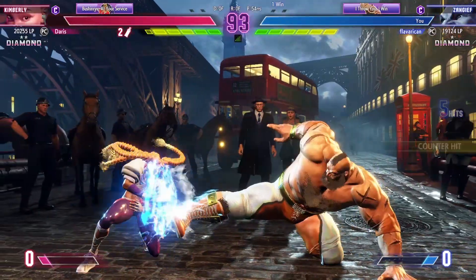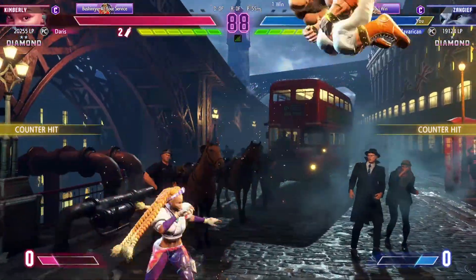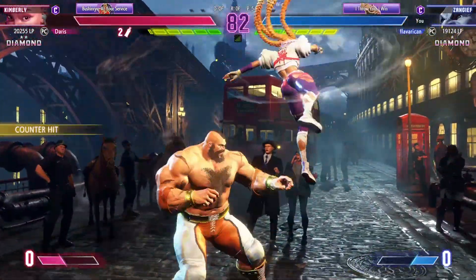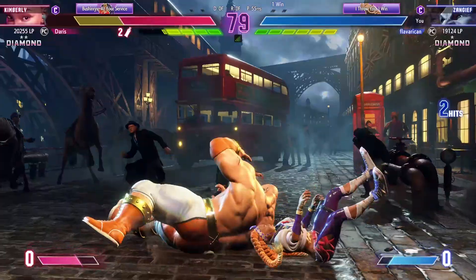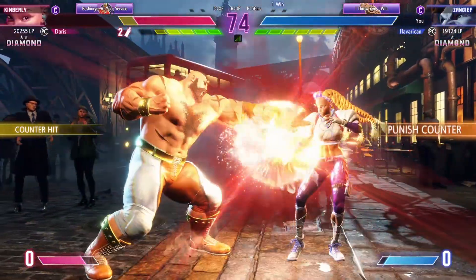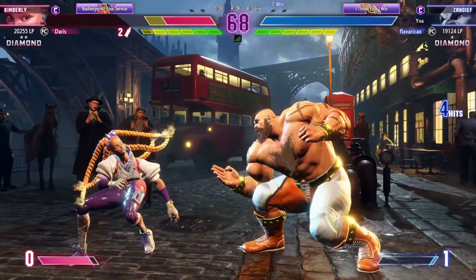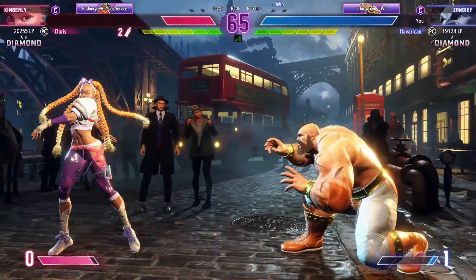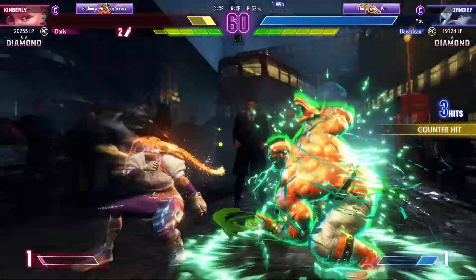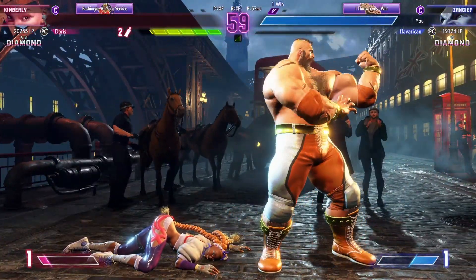Jumps up. Anything that happens early in the round will set the table for the rest of the fight — both fighters have plenty of health. Where's this match gonna go? Both looking for an opening, they wanna get in and do damage. The throw hits. Now it's time for some fun. Dangerous range here — if you're careless, any move with long recovery can get jumped in on for good damage. Player two picks up the first round.